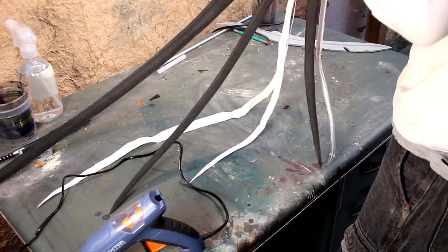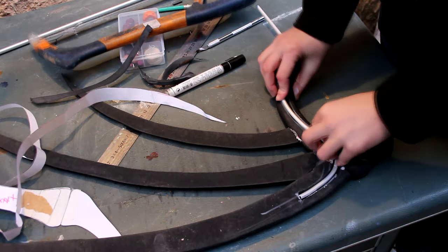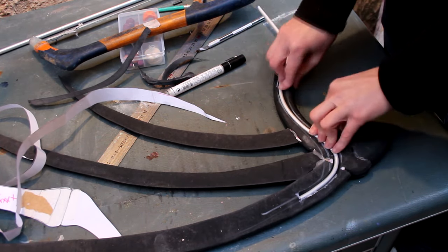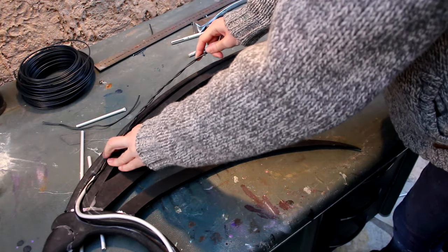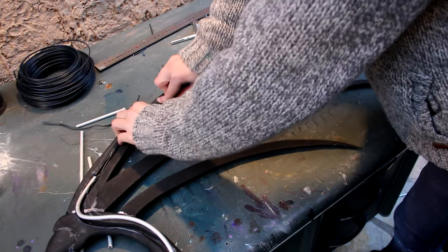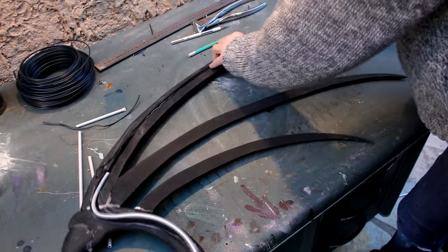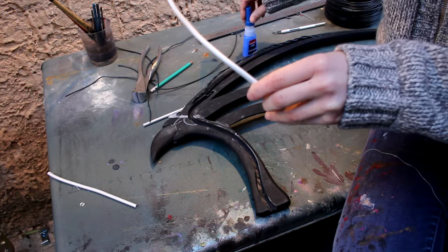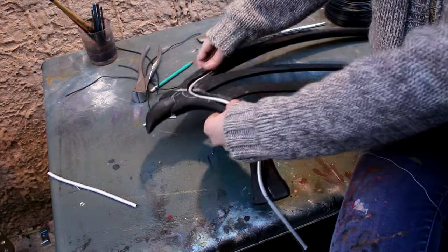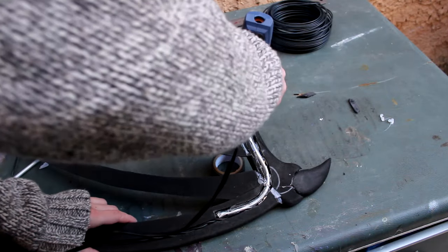I now have a very floppy wing — I have to give it a spine. This time I am making the bones out of aluminium pipe, which will sit in the trench I just cut into the foam. I do not need as much support in the main finger as I do in the arm, so I'm stopping here and finishing the job with steel wire, which will make the wing less rigid and allow more movement.